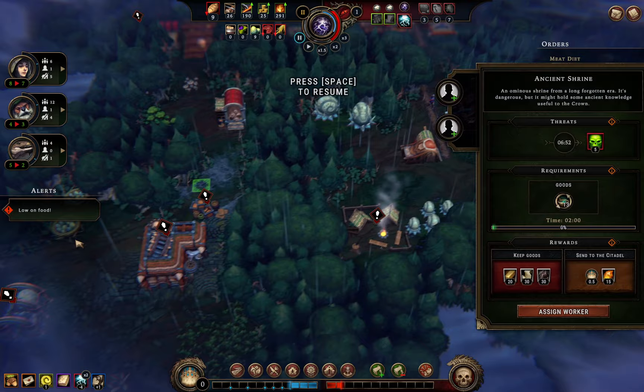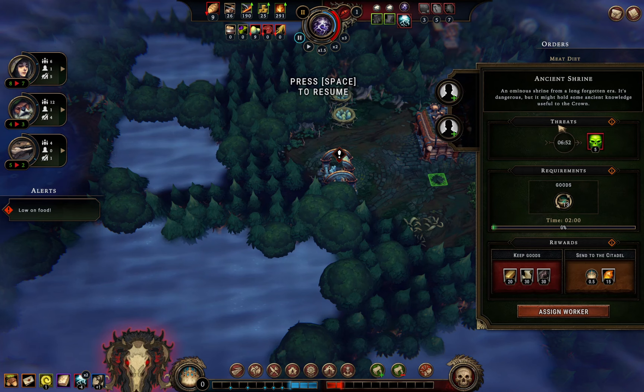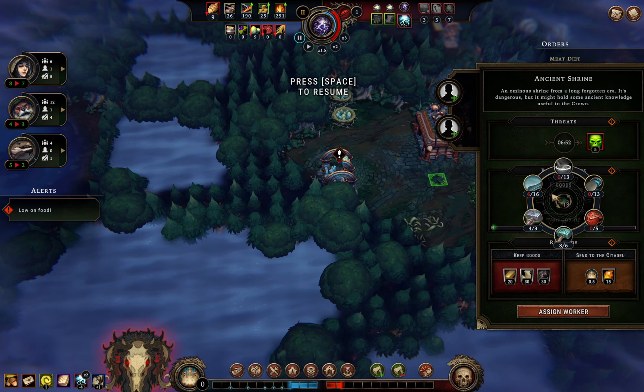New threat discovered: disturbing the ruins of a great civilisation with grave consequences — it kills five random villagers if not solved within seven minutes. Yikes. I've got tools to solve it, and I'm making fabric, but I'm not sure I'll have 16 in time. I might though, so that would be the best solution. How much flax do we have?